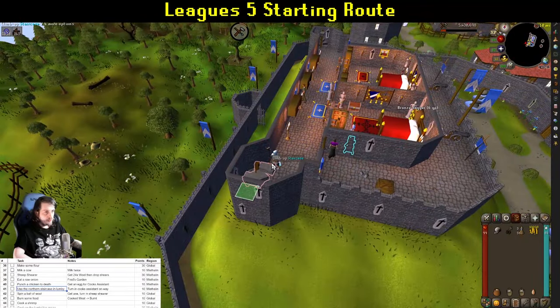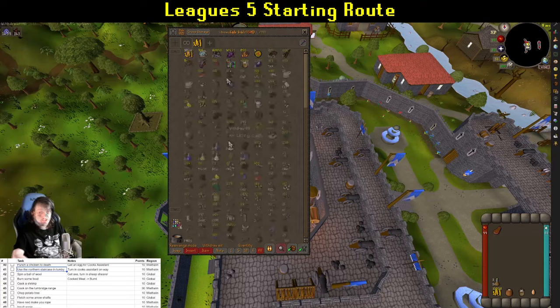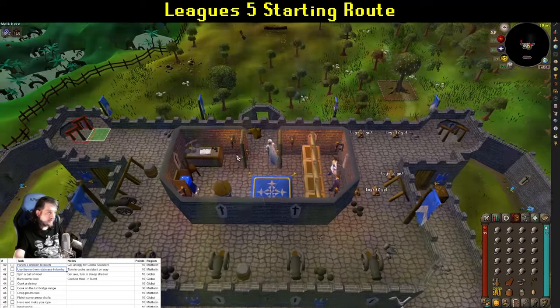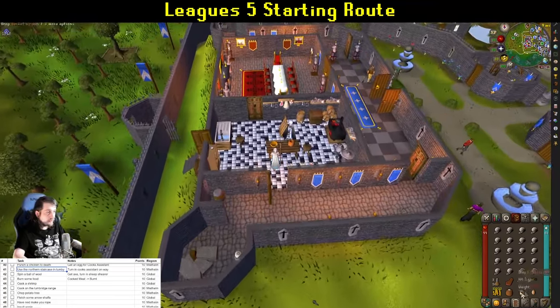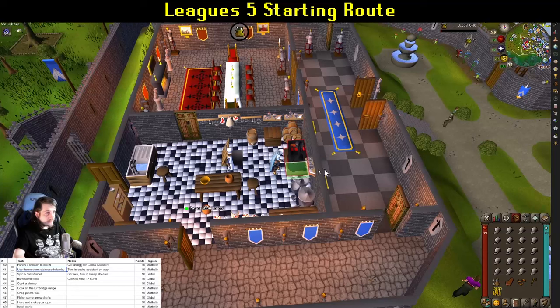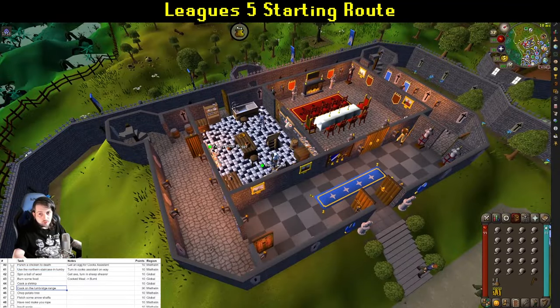Go to the bank and put 4 wool away, keeping 20 for now, along with 1 bucket of milk. Your inventory should have 20 wool, the ingredients for Cook's Assistant, cooked meat, a shrimp, and your axe. Head down to the bottom floor and turn in Cook's Assistant. Use the range to cook your shrimp — hopefully successfully. If you fail, you could have brought a spare shrimp. Then intentionally burn the cooked meat for another task — and cooking on the Lumbridge range is also a task, so that's three tasks in two actions.